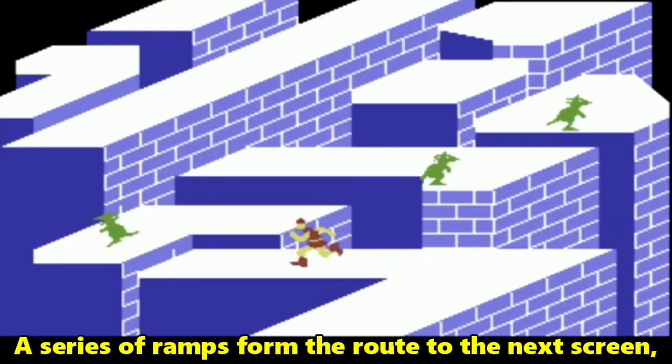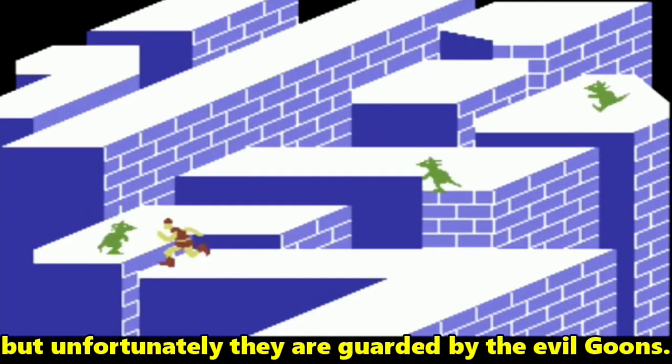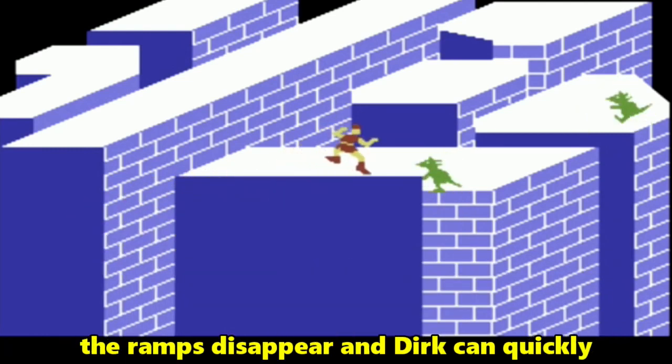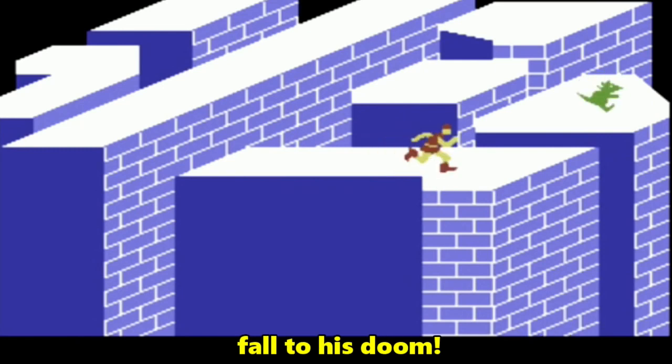A series of ramps form the route to the next screen, but unfortunately they are guarded by evil goons. If you pause too long to battle with them, the ramps disappear and Dirk can quickly fall to his doom.